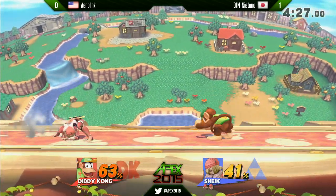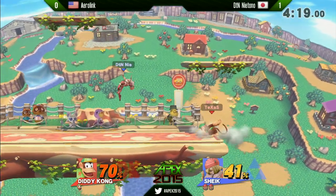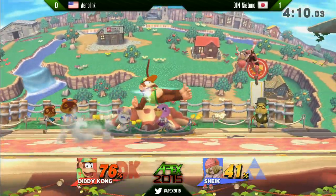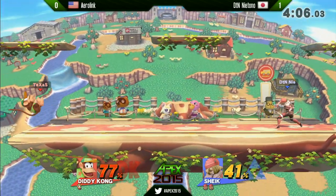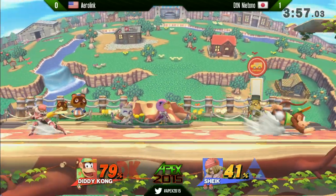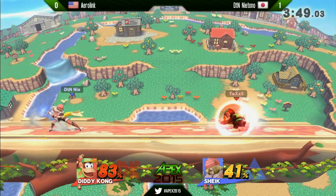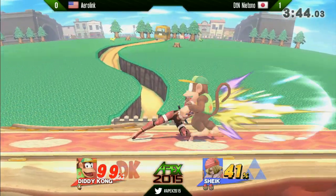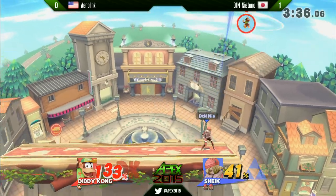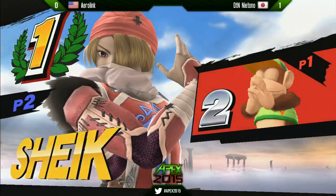Aerolink is definitely lacking in the ability to execute quickly and react or adapt as fast as Niotono, and it's going to cost him. He's not out of this game yet though — let's see if he can get a banana out. Aerolink just holding back shielding; he has to go in eventually but he's trying to figure out how to bait a player as quick as Niotono, because baiting works really well on slower opponents. Niotono's completely controlling the pace of the match with the needles. Excellent bait by Niotono — waiting for an air dodge or aerial, he gets the tipper up-smash. A swift 2-0 sending Aerolink out.